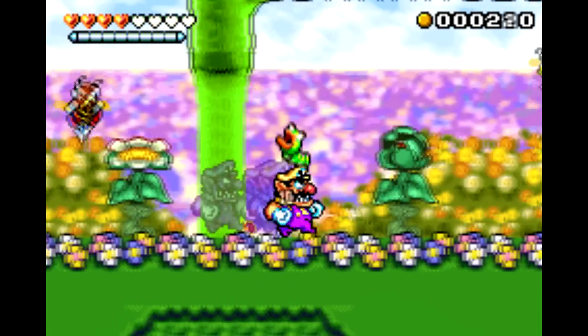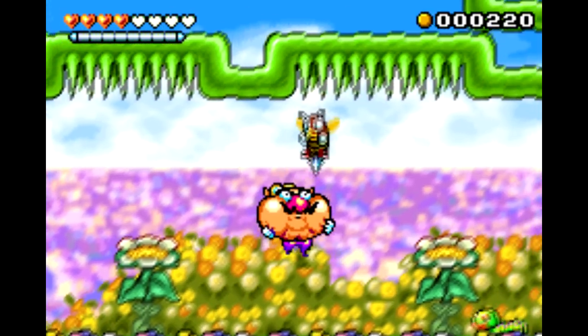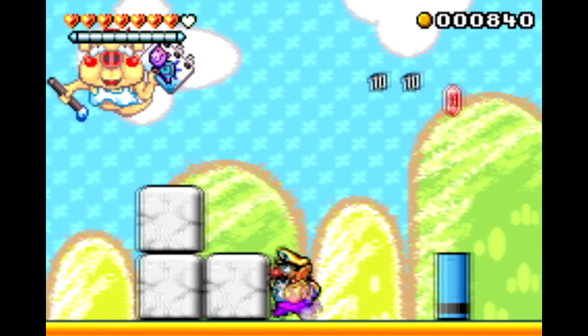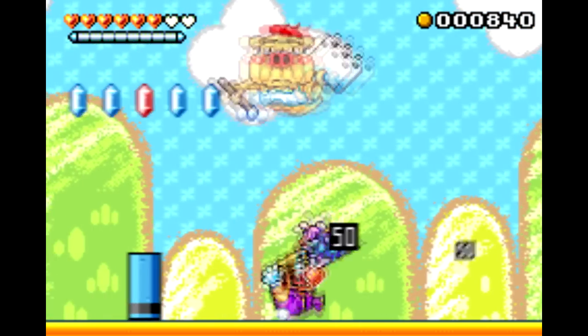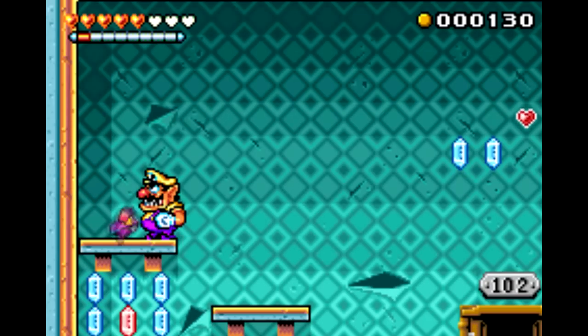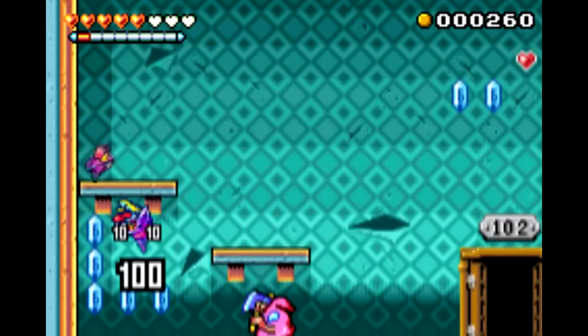Fans of Wario Land 2 and 3 might be bummed out to learn that the fourth game plays a bit differently. This is much more of a traditional platformer. Wario has a heart meter and can take damage this time around, but don't worry, Wario's reactions are all still here. The game just overall feels like a bigger, faster, more polished Wario Land.